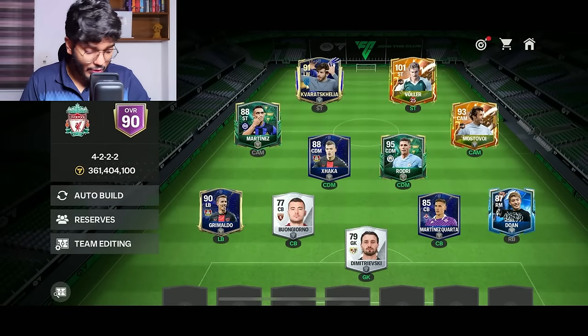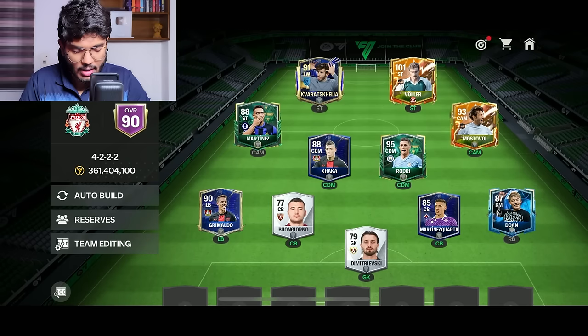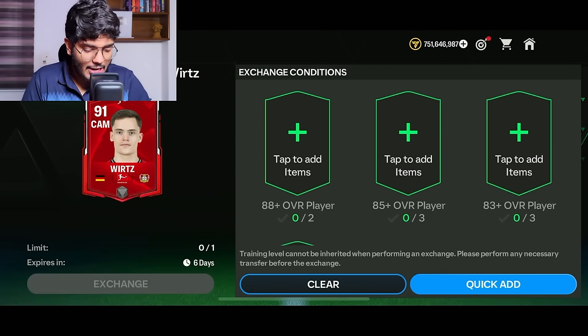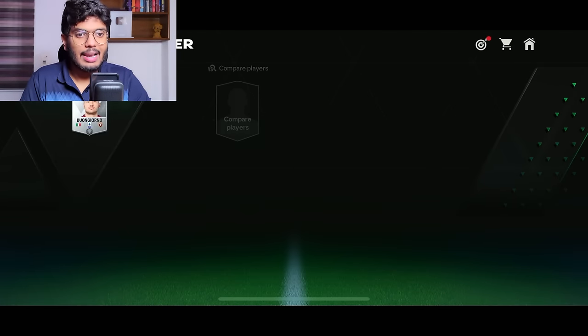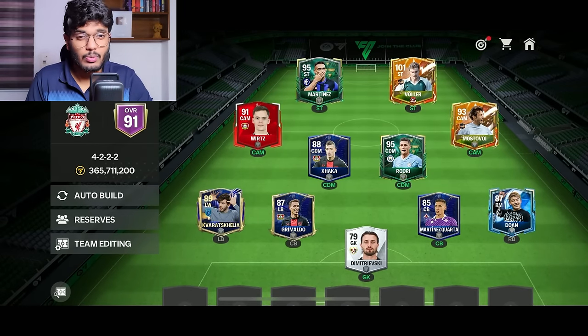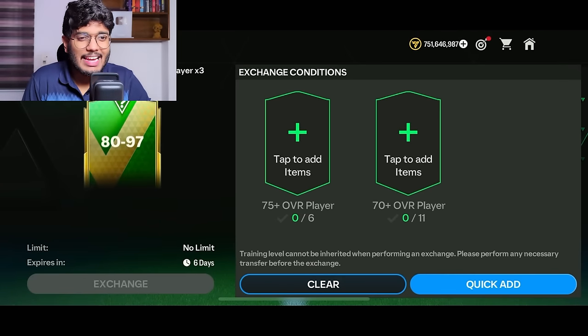With Grimaldo at left back we hit 90 OVR, but still need a goalkeeper and center back. New plan: Maradona moves to left back, Grimaldo to center back, and Martinez to striker. I can now complete a Florian Wirtz CAM exchange. Welcome to the team, Florian Wirtz! We've reached 91 OVR — but accounting for one rating deducted from Rudy Waller's rank, we're effectively at 90 OVR.